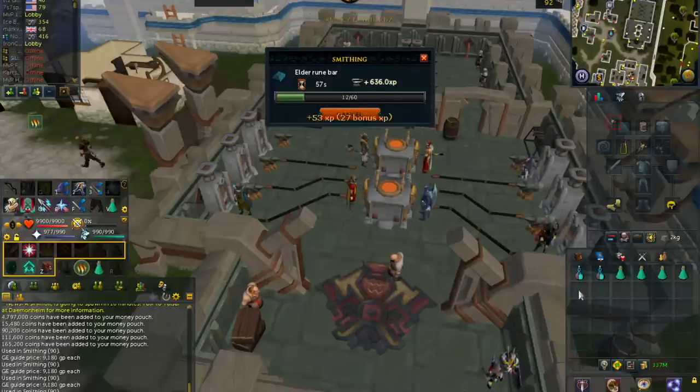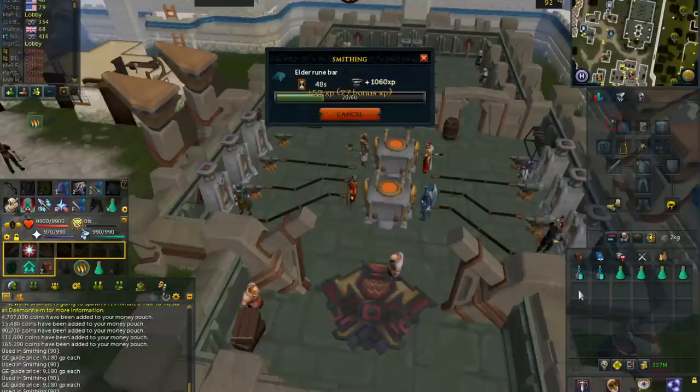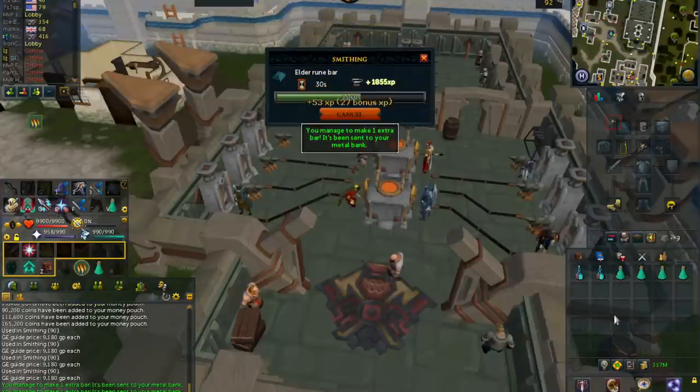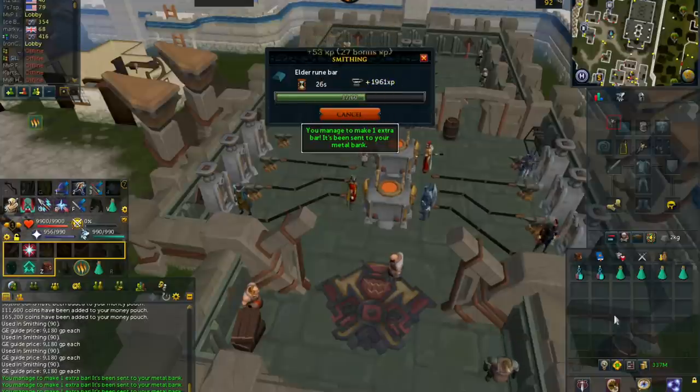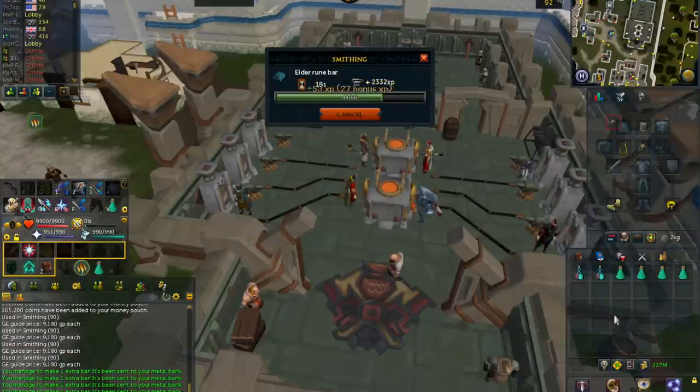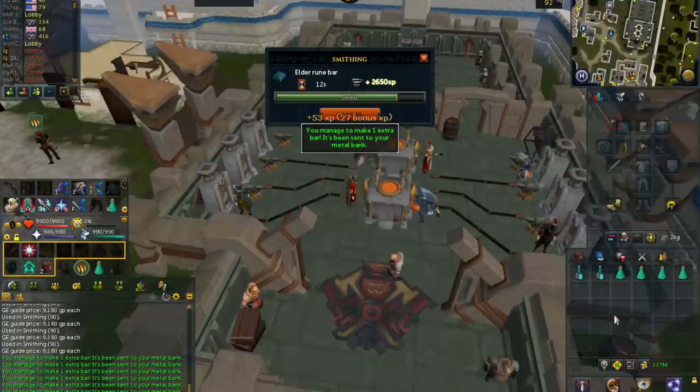You should also have 91 Prayer and the Light Within quest completed for the Superheat Form Prayer, as it will double the speed at which you are smithing — allowing you to actually smith the 3,000 bars per hour. Prayer Renewal is important to keep your Prayer Points up. The Grace of the Elves halves your prayer drain rate while using this prayer. The Smelting Gauntlets, obtained from the Family Crest quest, will allow you to smith 60 bars at a time.